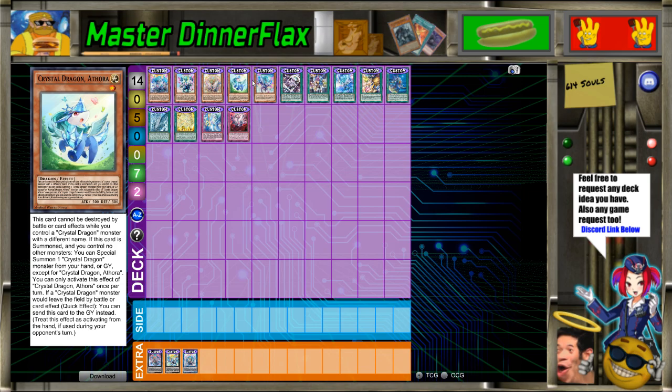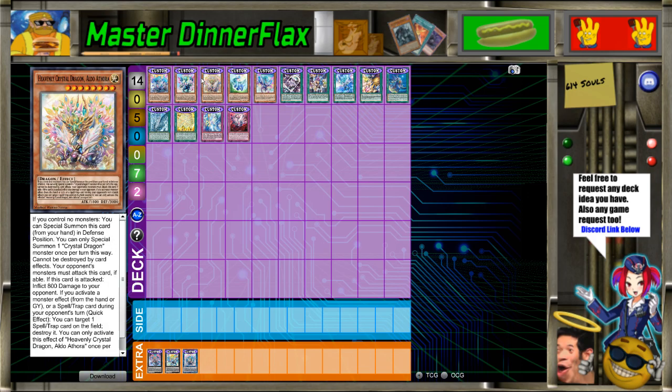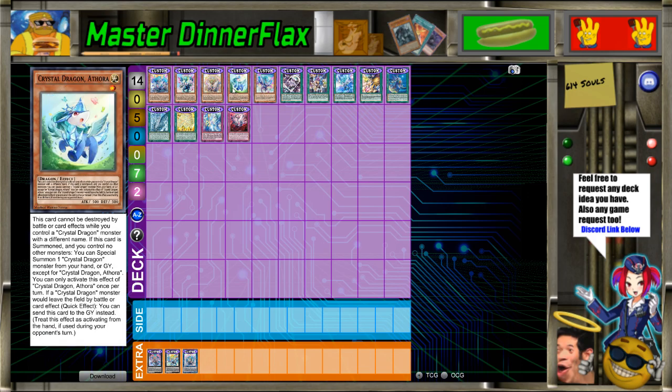Cannot be destroyed by battle or card effects while you control a Crystal Dragon monster with a different name. If this card is summoned and you control no other monsters, you can special summon one Crystal Dragon monster from your hand or graveyard except Crystal Dragon Athoria. They're all Crystal Dragon Athorias — but that's fine, it's just referring to the original. You can only activate this effect of Crystal Dragon Athoria once per turn. If a Crystal Dragon monster would leave the field by battle or card effect, you can send this card to the graveyard instead. Treat this effect as activating from the hand if used during your opponent's turn.